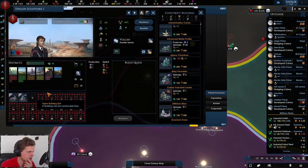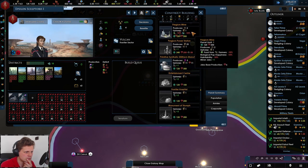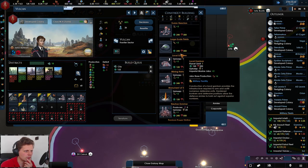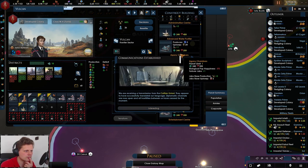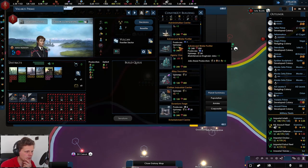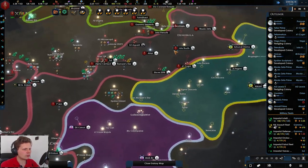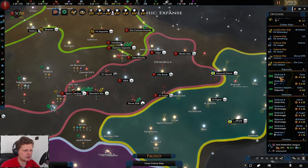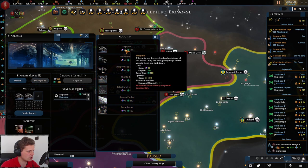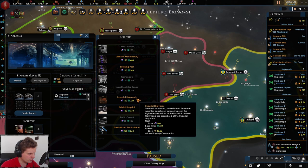Colonizing, colonizing, colonizing. Let's see — yeah, forget it, we'll build that over here. There you go: advanced water purifier. All of the stations have been upgraded except for the ones we just conquered. We've got one more slot in the shipyard — let's go with an imperial shipyard over here.